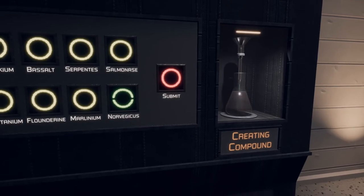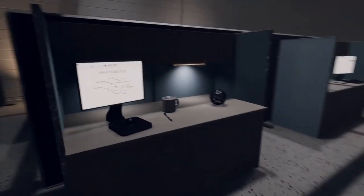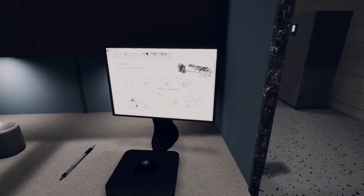Creating compound — unsafe compound. We're going to have to figure out so much here. There's this fish attitude study: friends of evil, angry fish bow, pouty fish lips, skills of disgruntlement. Okay, we need to look for something.